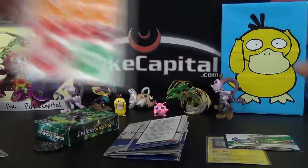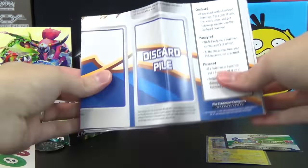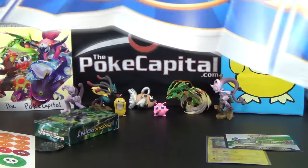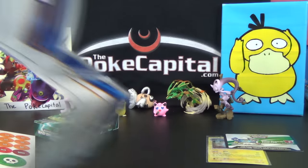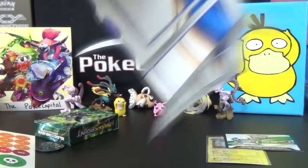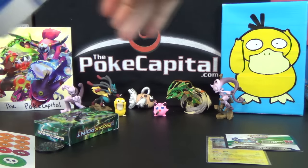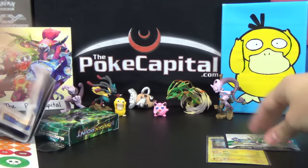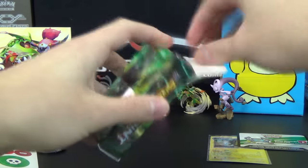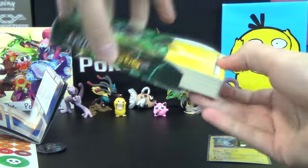We got damage counters, of course. And then we've got the two-player playmat — I won't fully unfold it here, but you can see it's got Greninja and Luxray on it. There should be rules in the back as well, but I don't want to get it too far out because I won't be able to show it all in the frame. Let's see what else is in the deck besides that one Luxray we've seen so far.